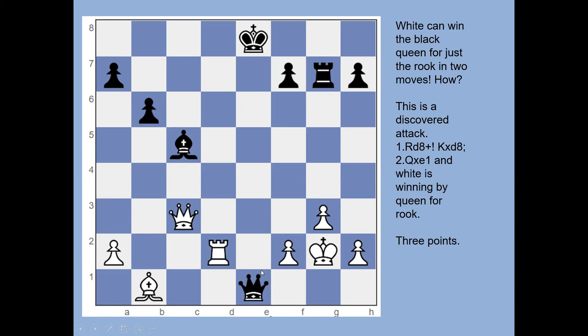This one is about a hidden diagonal — the two queens are facing each other but something's in the way. White's best move is rook to d8, which attacks the black king with check. The king has to get out of check, so king takes the rook, but now the white queen has nothing in the way and can capture on e1. You've won a queen for a rook, which is usually enough to win. Three points for that one.